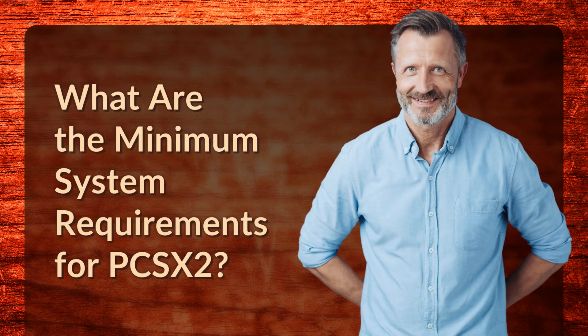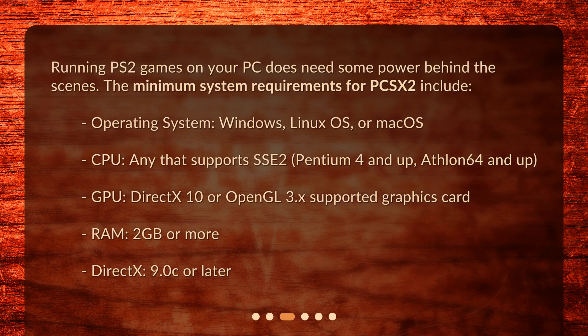What are the minimum system requirements for PCSX2? Running PS2 games on your PC does need some power behind the scenes. The minimum system requirements for PCSX2 include: Operating System — Windows, Linux, or Mac OS; CPU — any that supports SSE2, Pentium 4 and up, or Athlon 64 and up; GPU — DirectX 10 or OpenGL 3.x supported graphics card; RAM — 2GB or more; and DirectX 9.0C or later.